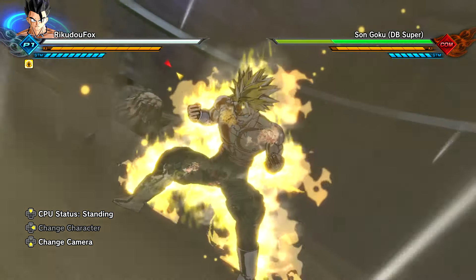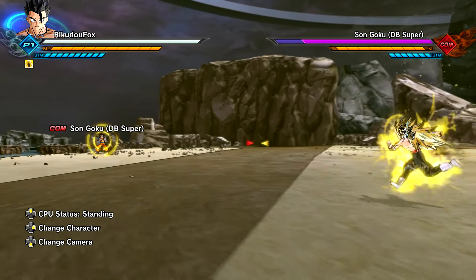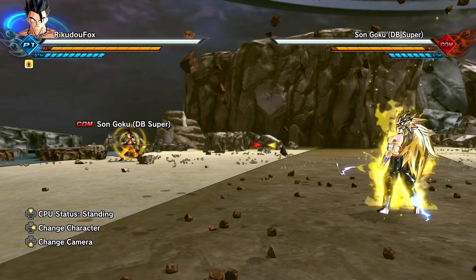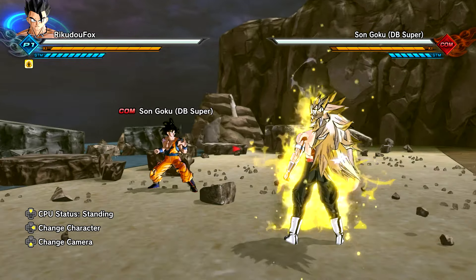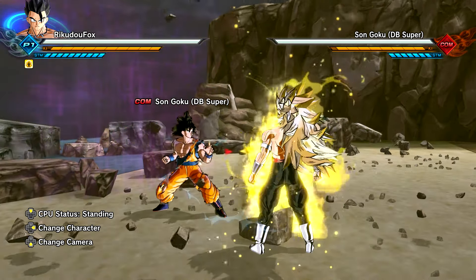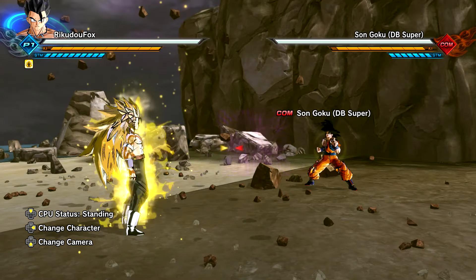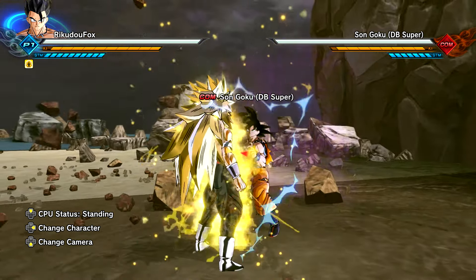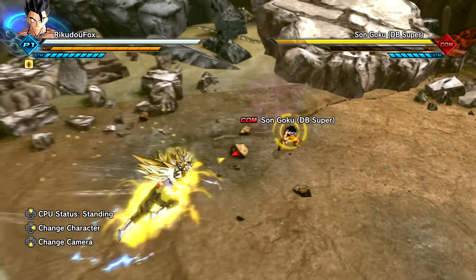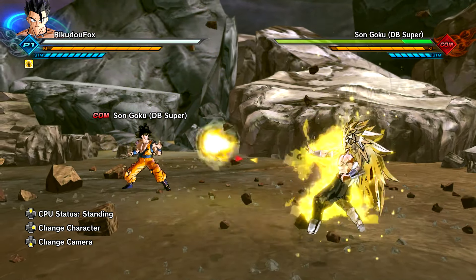Super Saiyan 3! Since Super Saiyan 2 was a times 100 multiplier and we did about 4 and a half health damage, this is times 400, so we're going to be doing around 16 health bars damage. That means he should die with just this single blow — and it's true! Super Saiyan 3 with a times 400 multiplier one-shots a max power character in Xenoverse 2. A ki blast only does about 1 health bar of damage.